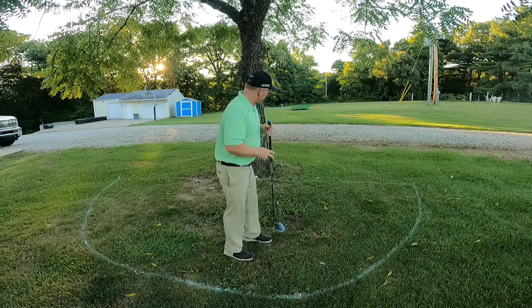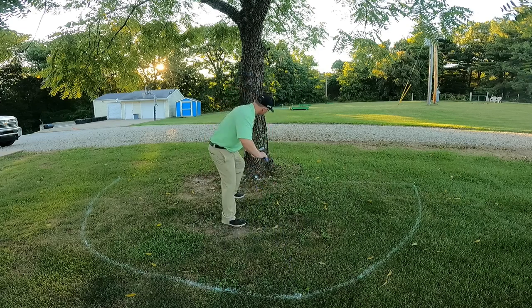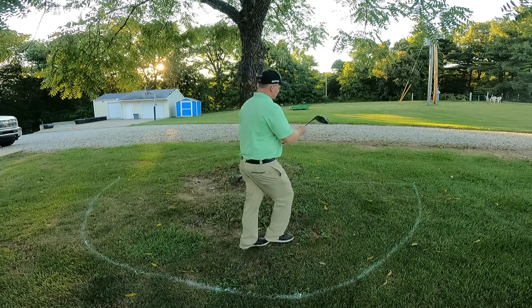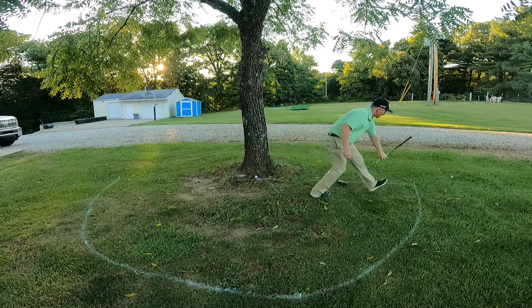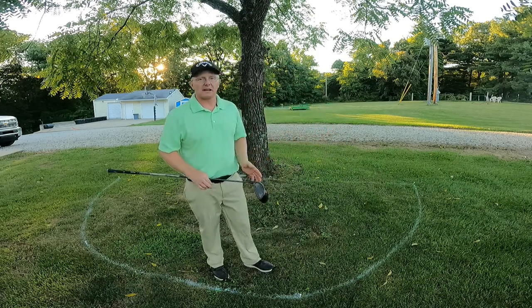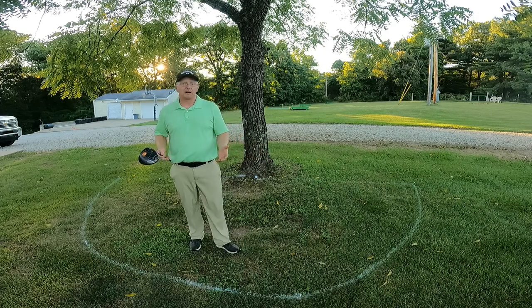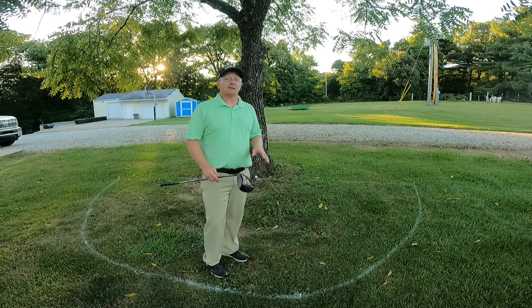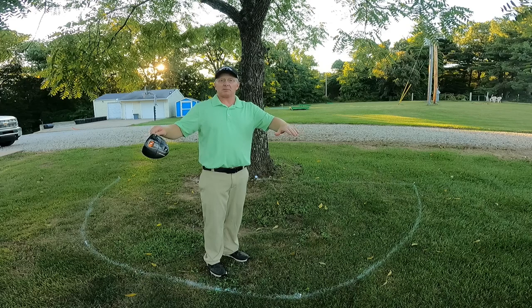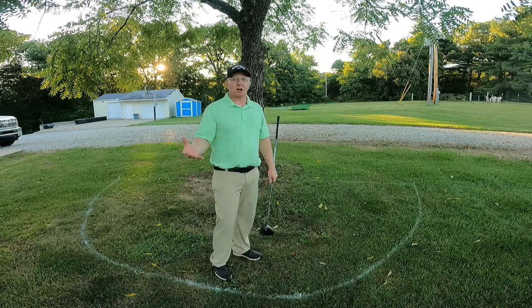Option number one is to take a drop within two club lengths of where the ball is located. You can see the size of the dropping area with the foot powder spray — two club lengths, not any nearer the hole. To measure, I simply take my driver and roll it over, put a tee down, roll it over again, put another tee down. It's very important to note that this option is measured from where the ball is located — not the entry point where it crossed the tree, like some options are for other penalty areas. If this tree had a lot of low branches, like a pine tree, this option may not get you out from under the tree and you may have to use one of the other options.